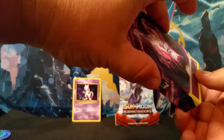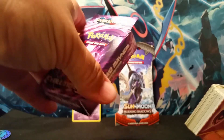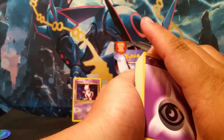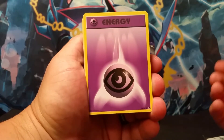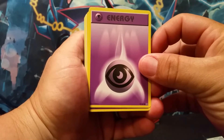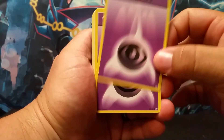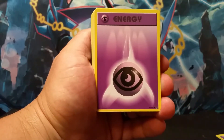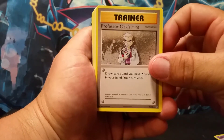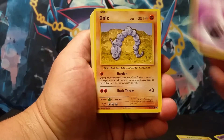It is a psychic and fighting deck — psychic and fighting energies. So we are going to dig right into this because we are adding the booster pack. We've got a psychic energy, probably the first of many. Another psychic energy. There should be a total of nine. Psychic energy, and a psychic energy. Then we've got a Professor Oak's Hint. Another psychic energy.